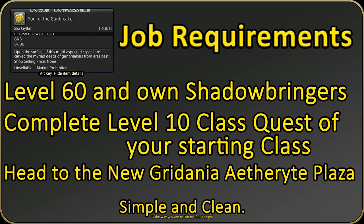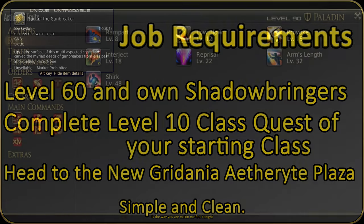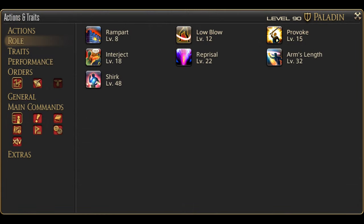Let's get into the finer details of each skill. Gunbreaker starts all the way at level 60, which means we have most of our toolkit already. This includes all of our role actions — these are as important as the rest of your toolkit. But for brevity and due to having a video for it already, go check that video. It is in the corner and the description. But as hopefully your second tank, you've already experienced these.